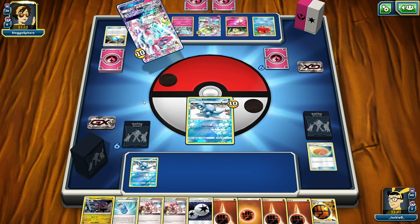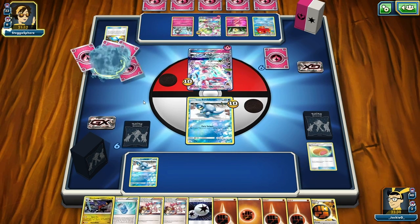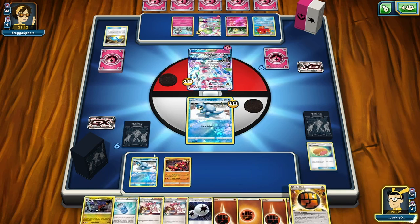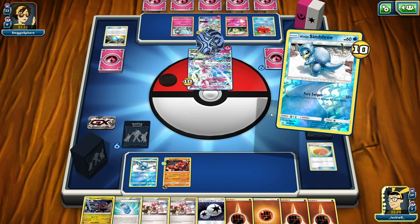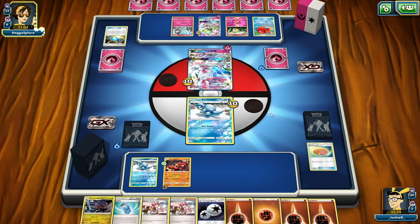We've got a strong energy, four fighting energy, double colorless, and a Garchomp, but we can't play anything because it's not a basic Pokemon. Come on - yes! We're going to play the Buzzwall here, play a strong energy on the Buzzwall as well. We're going to use Fury Swipes - hopefully for 30, hopefully for 10 - no damage at all.